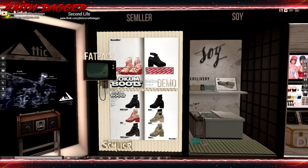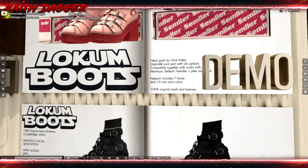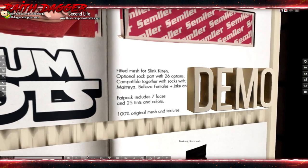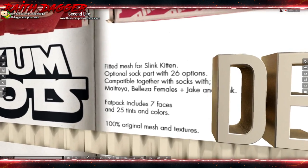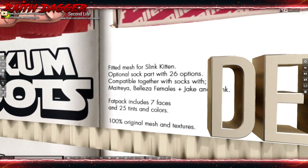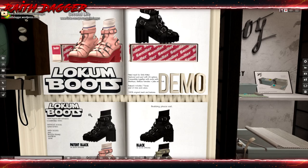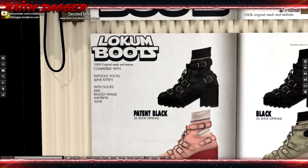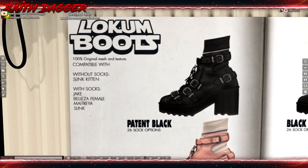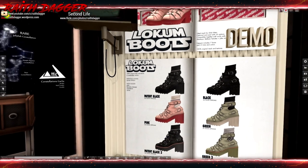I think that says Smeller but I'm not sure. It's boots — fitted for Slink, fitted mesh for Slink kitten. Atraya, blazer, Freemales, Jake and Slink — so I guess guys and girls. I don't think I'd be wearing a high heel boot as a dude. That's just not something I would be wearing. But that's interesting. $249 for the shoes.